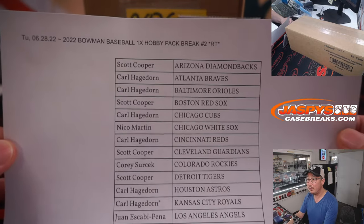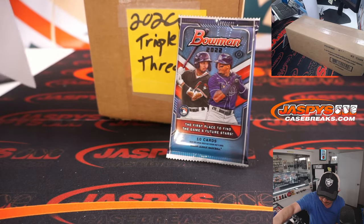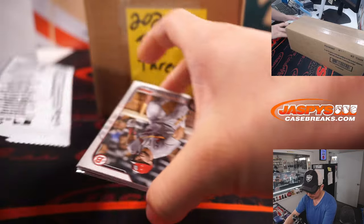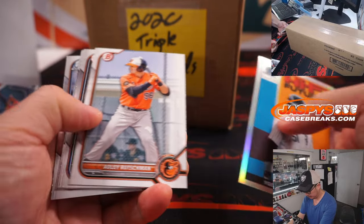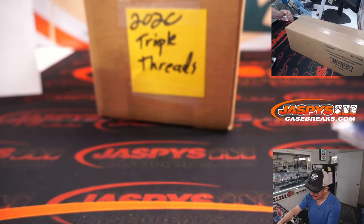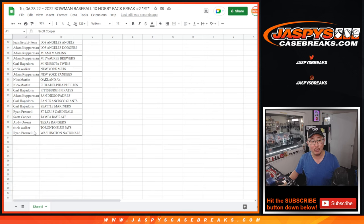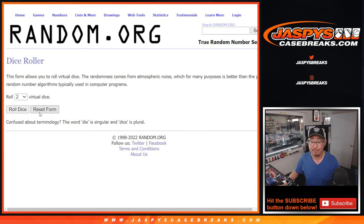Big thanks everybody here once again, appreciate it. Nothing too crazy here in this hobby pack. But again, the whole point of this break is not what's in there, but who's going to win those Triple Threads spots. Let's grab everybody from 1 through 30 — new dice, new list — and fingers crossed.